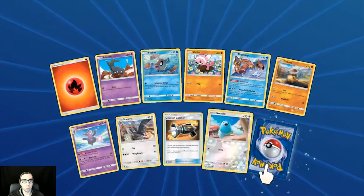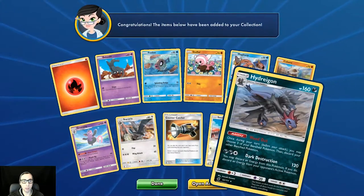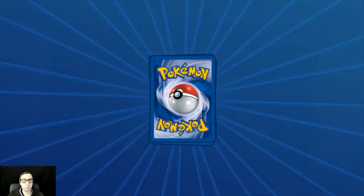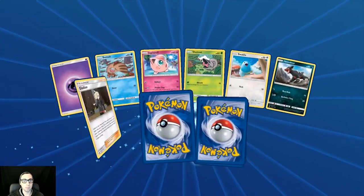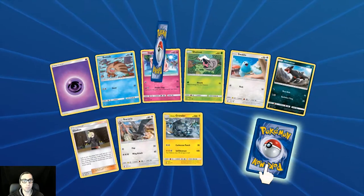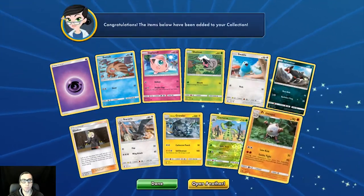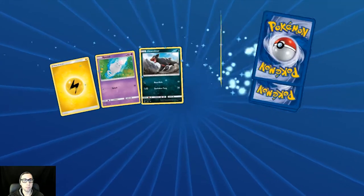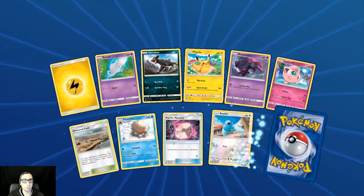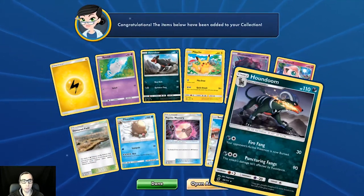Reverse holo Swablu and regular rare Flygon. Reverse holo Cacturne and Primeape again. Reverse holo Swablu again and regular rare Houndoom.